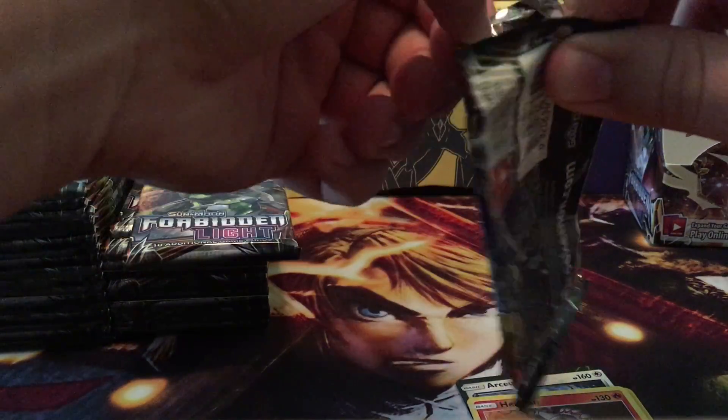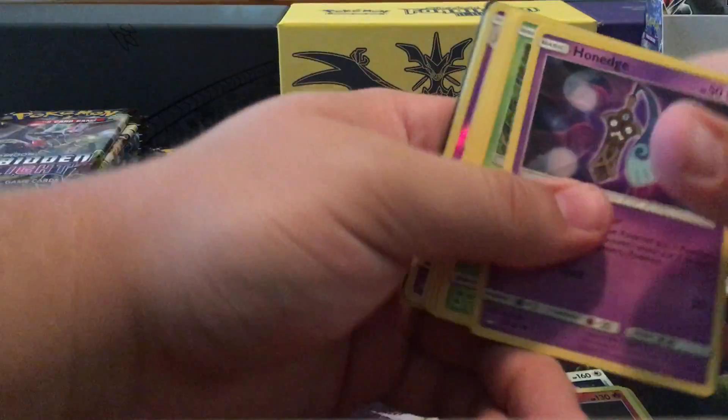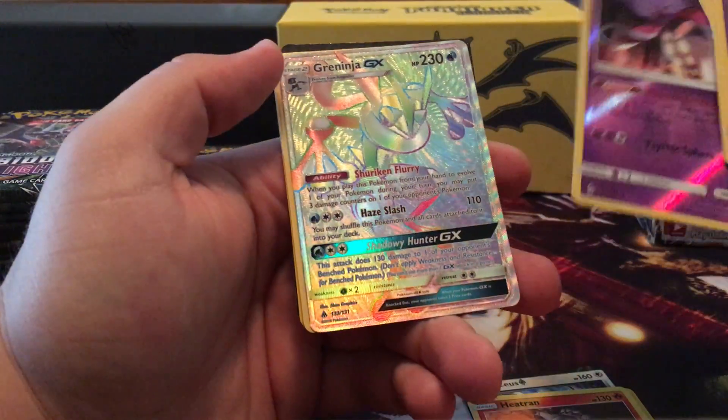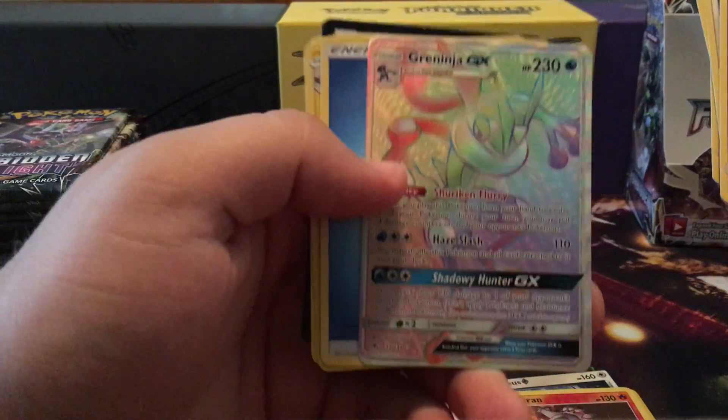We got a prism card in that reverse B-string — pretty cool. Let's see if we can get a full art, that's what I'm looking for. I love how the full arts look. Reverse is a Malamar — oh, and I got a hyper rare Greninja GX! That card is beautiful.